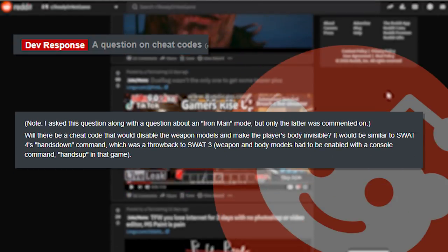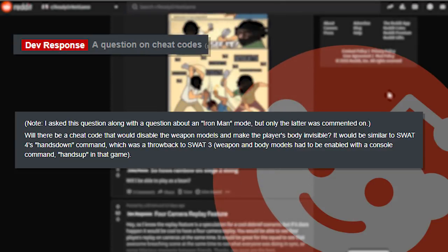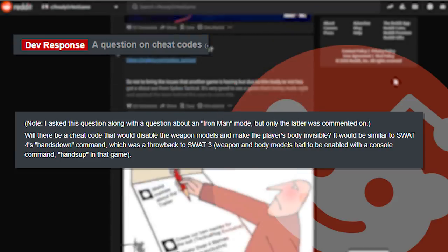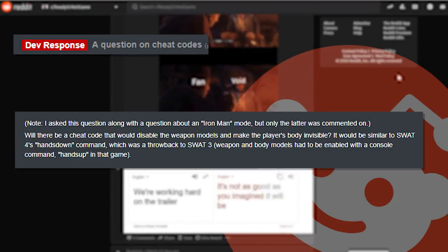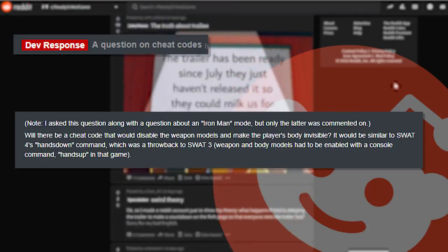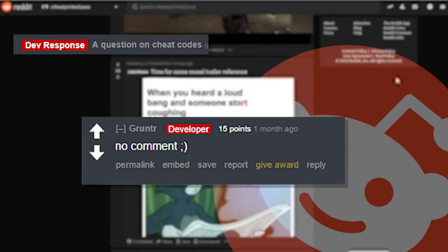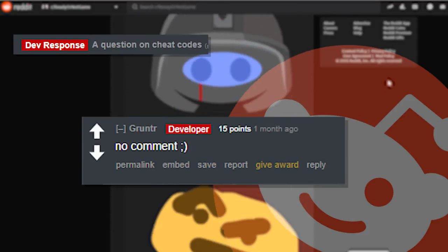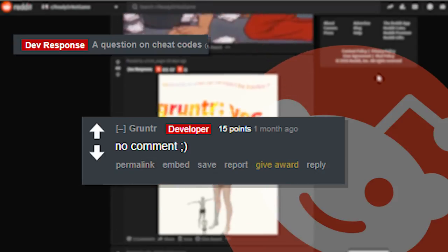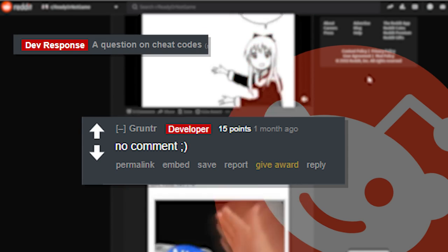Up next we have a question on cheat codes. 'Would there be a cheat code that would disable the weapon models and make the player's body invisible? It would be similar to SWAT 4's hands-down command, which was a throwback to SWAT 3 — weapon and body models had to be enabled with a console command.' And the developer replies with 'no comment.' I don't think I would ever use cheat codes before beating the game on the toughest difficulty first — that's just my philosophy.